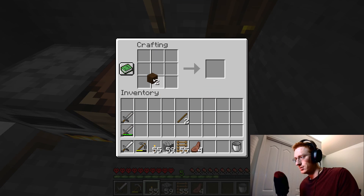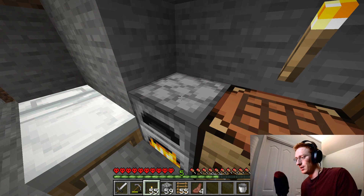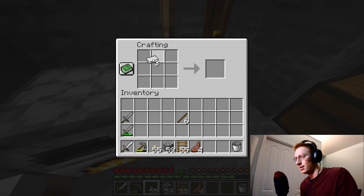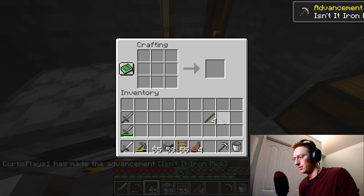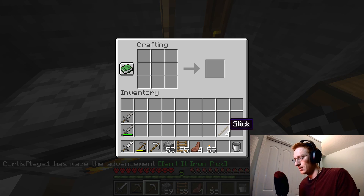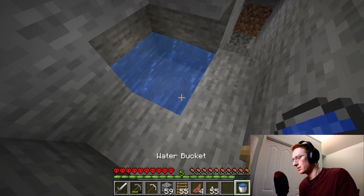As soon as we find diamond, you know, that's the day. We'll use this to get a pick - we'll only be able to make one unfortunately but it should last us quite a while. With the other two pieces I guess we just save them until we get the opportunity to make some armor. We really need to find some more iron, and once we do we'll make armor, get some diamonds, and be able to start fighting mobs.